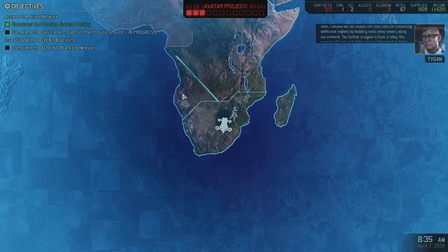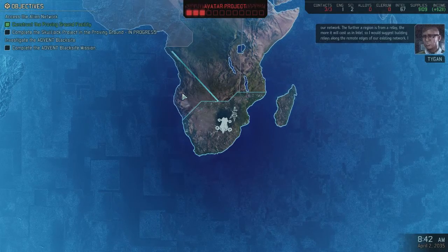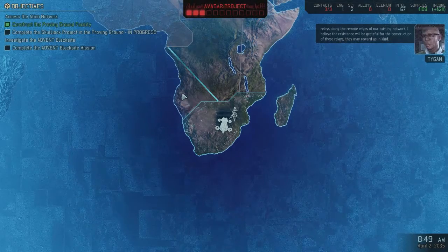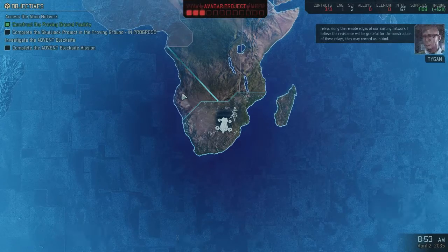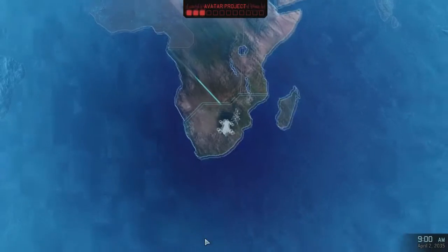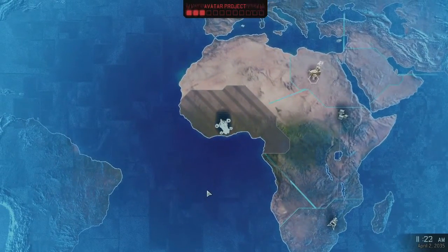Right now what we're doing is we're taking a look at the Geoscape. What the Geoscape is, if you've never played XCOM before, it's a map of the world and all of the different crazy stuff that's going on in the world. It's a big part of the game. So every time before you choose a mission, you have to fiddle around with the Geoscape a little bit, and you've got a lot of options. The idea for XCOM 2 is you are taking on the role of the Resistance Commander and you're setting up stuff all over the world.